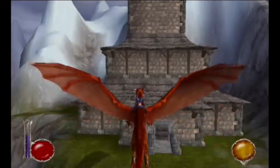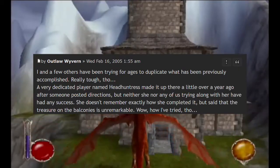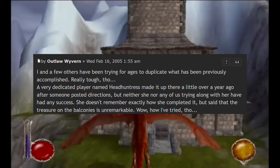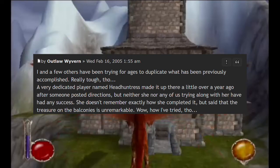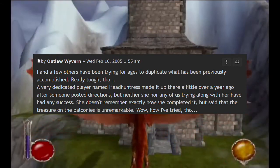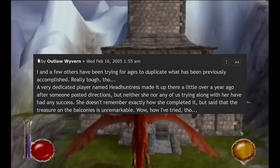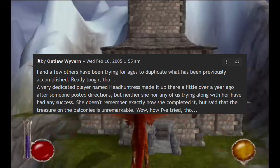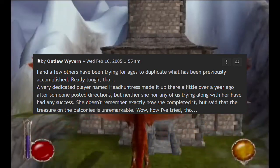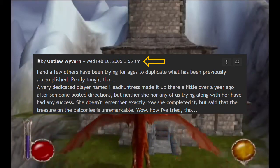To give some validity to this, looking at what was posted earlier by OutlawRiverne, it seems that others had attempted this alongside Head Huntress using the discoverer's post as a reference. So as a second party, they weren't learning this from Head Huntress — they were using the post by the discoverer, so this person existed. It also hints that Head Huntress accomplished this over a year ago, which based on the timestamp would have likely occurred at some point in 2003.